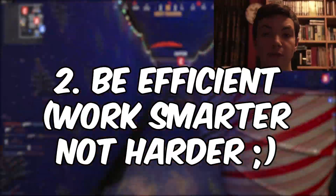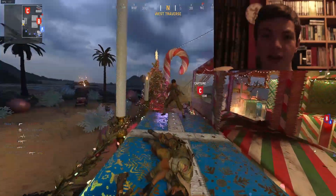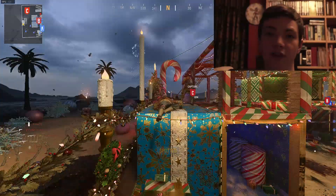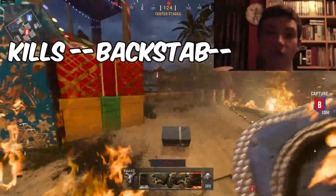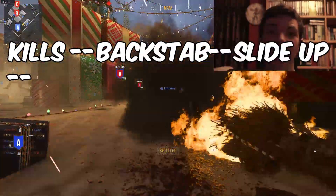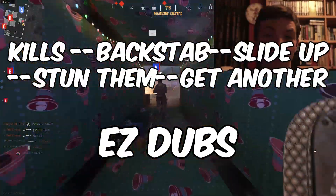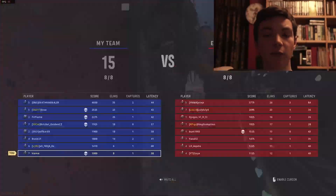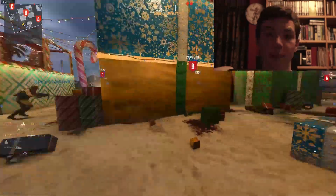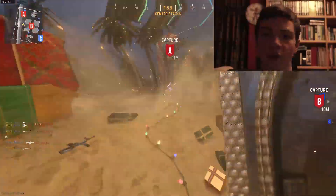Last of all, and probably the next most important tip, is that I did multiple camo challenges at once. You'll notice that you don't have to get any levels on this Riot Shield, which again, unlike Modern Warfare, makes it a lot easier. All you have to do is get kills, stab them in the back, slide up to them, stun them, and then kill someone else doing the same thing. So technically you could do them all at once and really quickly if you were that efficient. What I did was get the sliding kills, the kills, and the backstabbers all done at once. The multi-kills followed, and the stun kills I focused on separately after.